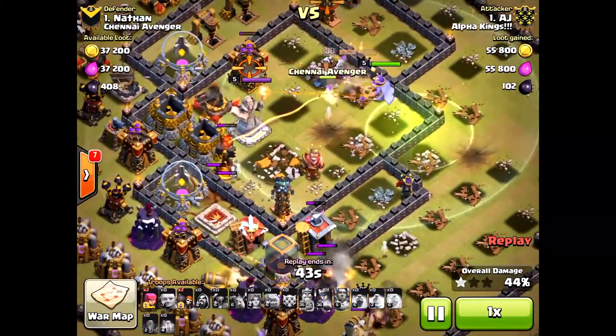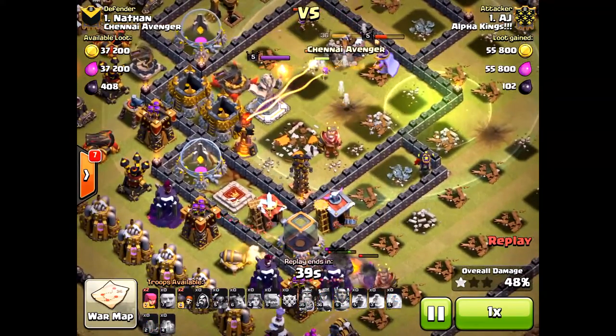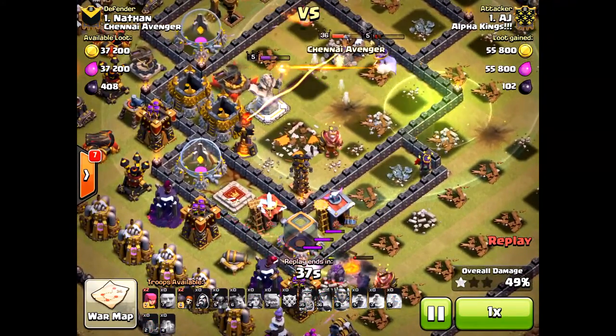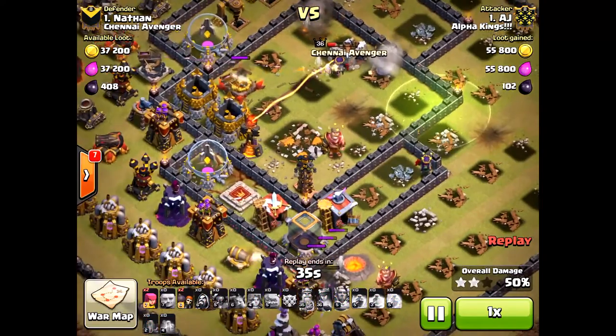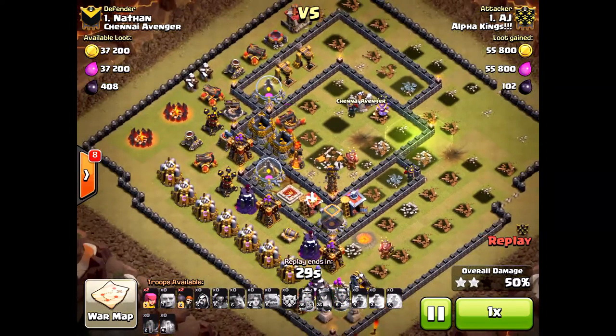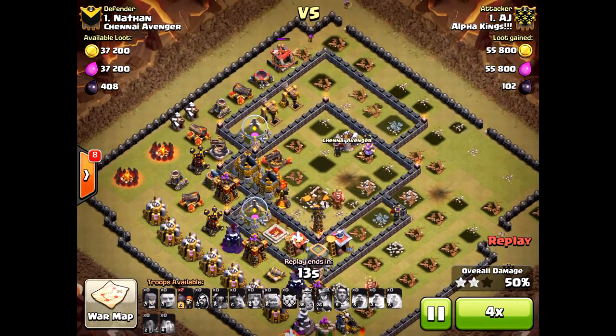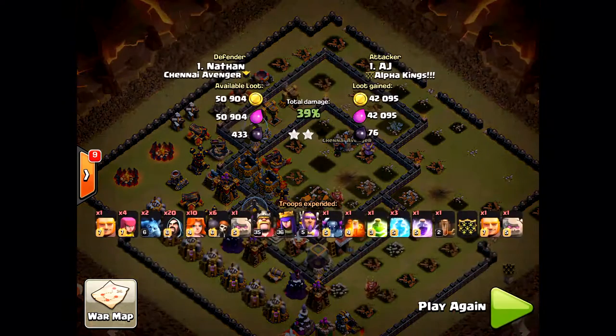He still has his Queen up, about to put her ability down — very nicely done. Of course, the percentage is very tough. With the new defensive structures in Town Hall 11, it is hard to take on a base, especially if you don't have those max troops. This is a viable option you can use. He still has 50%. He's going to use an Archer to get some extra percentage from those last buildings. Two stars in a Town Hall 11 from AJ — just wanted to bring you that attack.